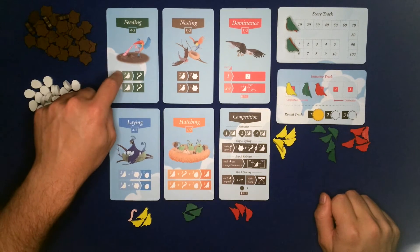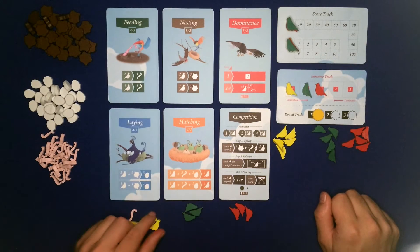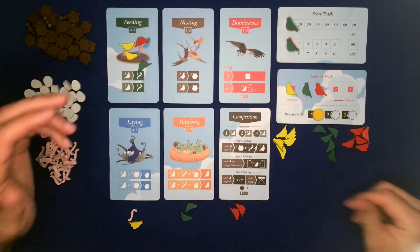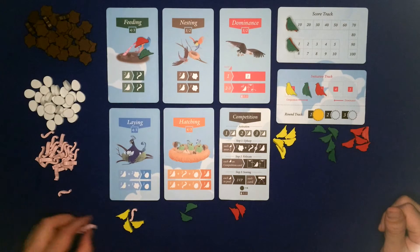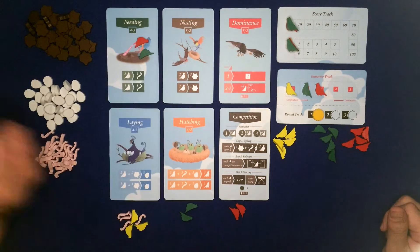So what do all the action cards do? The feeding card - you take birds off here and you get worms. So let's say it looked like this and yellow chose to activate this card: yellow would take two birds off and get three worms.